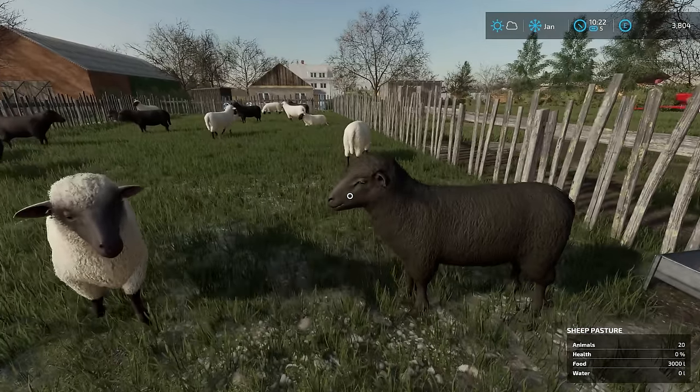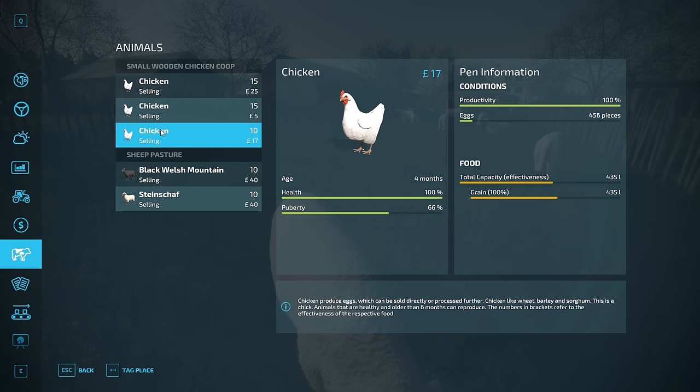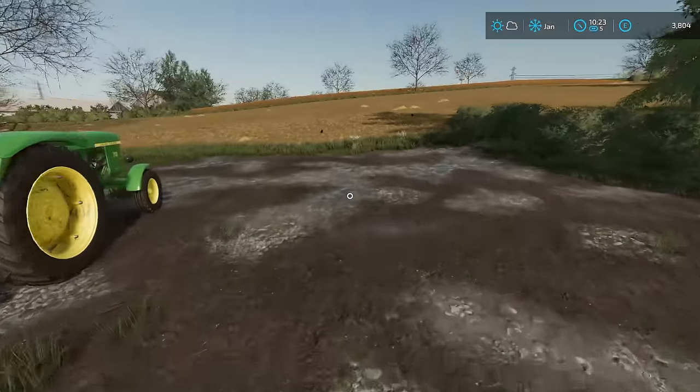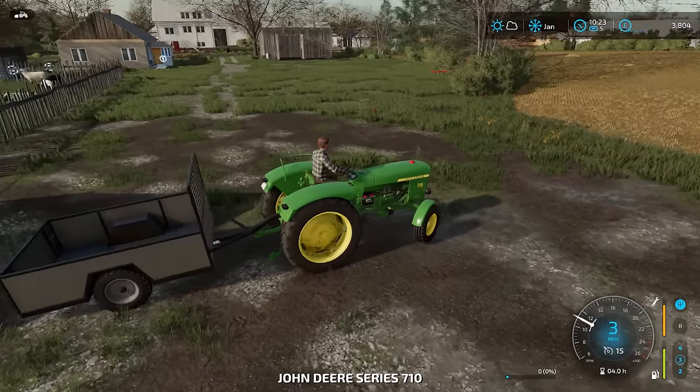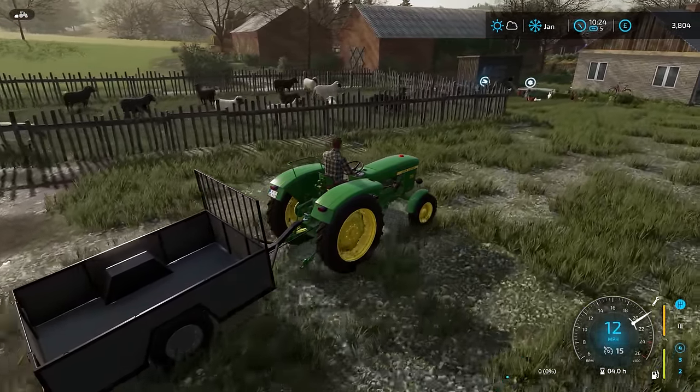Now the focus is going to have to be on water — we can't have sheep without water. That's where the chickens are super easy, because they don't actually require water, which is strange because chickens certainly do require water in real life and will not live long without it. But yeah, in the game, apparently, it's not required, which makes it easier for us. So anyway, tankers.